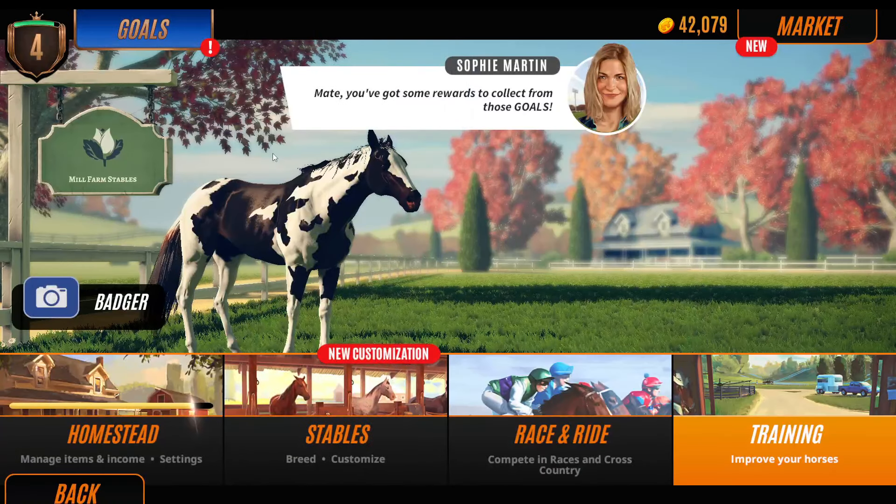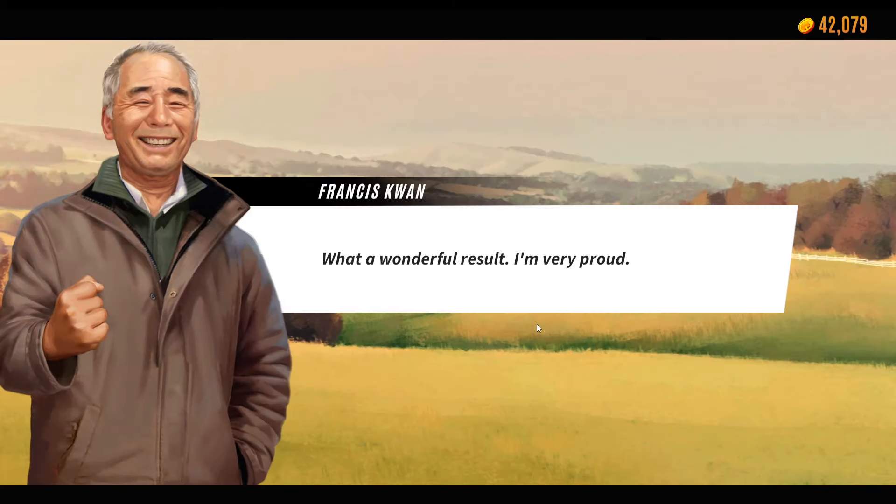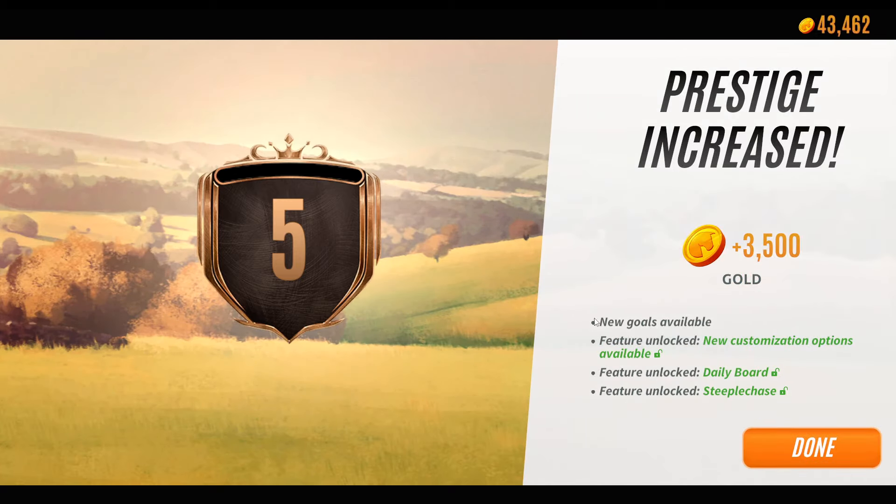We've got some rewards. We've got to level five! So we're going to just carry on with the story — we're not getting too stressed about it but we're going to have a great time. Tomorrow I'm going to go back to a completed stables where I'm going to go and breed some more foals. That's why you need your notification bell on, because I never know when I'll post. We've unlocked steeplechasing — that wasn't a thing when I first started this game. And new customization options and a daily board — awesome.